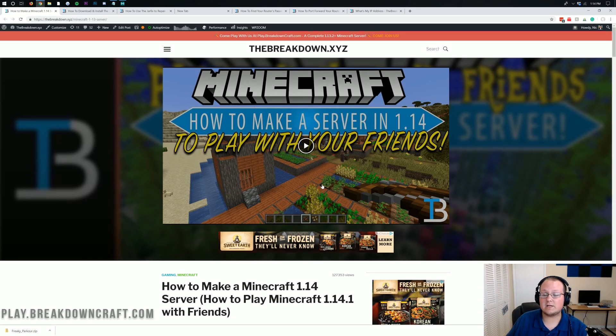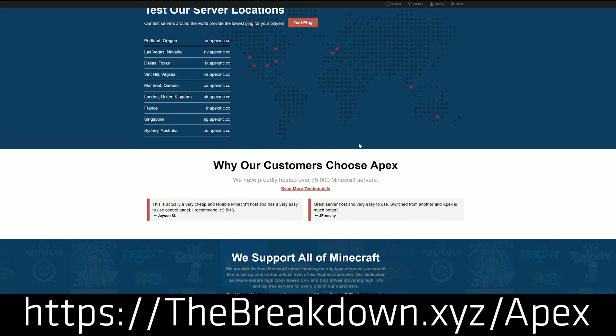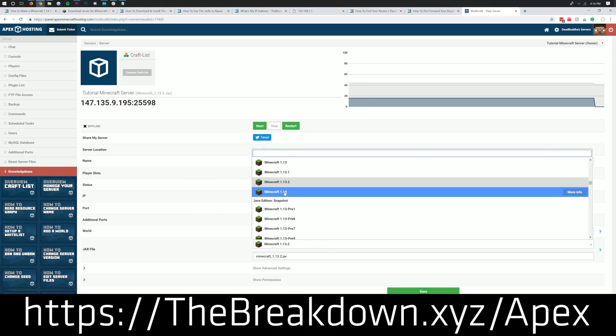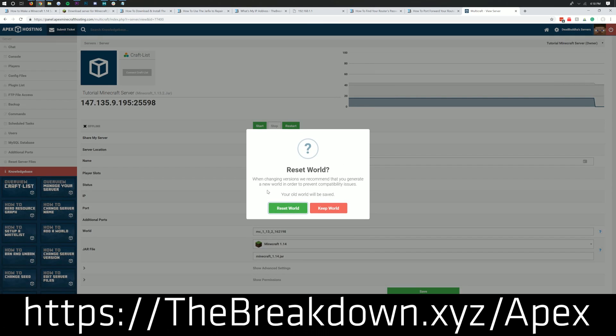If you want a server that is up all the time, Apex Minecraft Hosting is going to be the one for you. You can check out Apex at the first link down below, thebreakdown.xyz/Apex. You'll get an incredible 24-hour DDoS-protected Minecraft server hosted on Apex's hardware — all you get is an IP address. You can add plugins using Paper or Spigot, run mod packs, and everything in between. We actually host our own server, play.breakdowncraft.com, on them. Thanks to them for sponsoring this video.